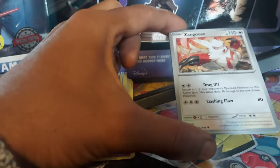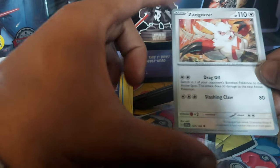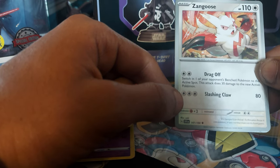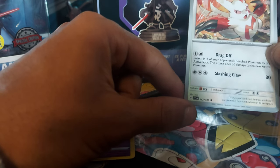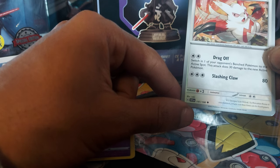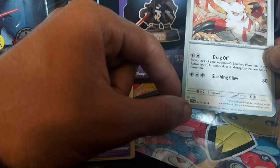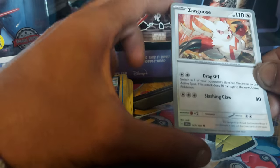Zangoose — never really liked this Pokemon. This Pokemon always reminds me of just another clone of Pikachu; I'm kind of getting bored of these Pikachu clones. Anyway, 110 health points, normal type Pokemon, Dex entry 335, being a cat ferret Pokemon, with moves Dragged Off and Slashing Claw. It's Seviper's arch rival. To threaten those it encounters, it fans out the claws on its front paws. Card 147 out of 198.